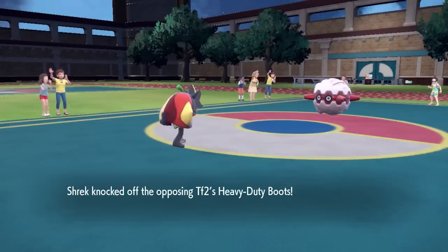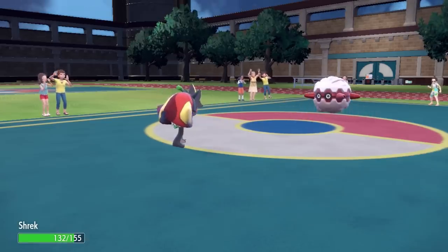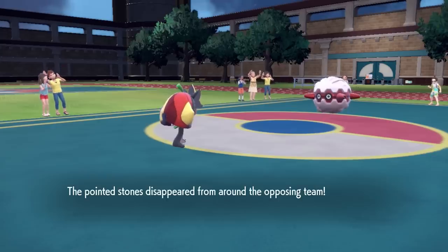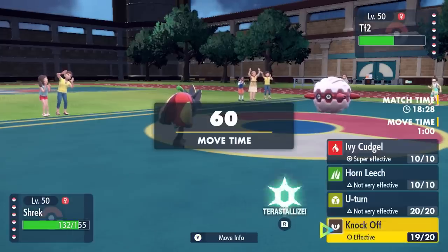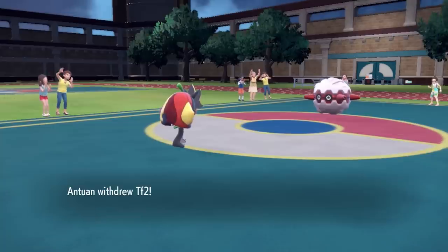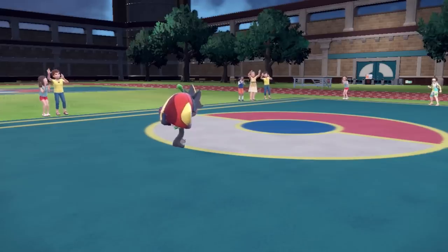I go for the Knockoff expecting the switch, thinking ain't no way this Forretress is going to stay in — and it does. So he makes the good prediction, expects me to over-predict, and they go for the Rapid Spin there. Unfortunately, Mamoswine basically took a Body Slam to get that Stealth Rock up that did nothing, and now I'm going to lose it. At least I got the boots off of that thing. But at this point, I can't really over-predict twice.